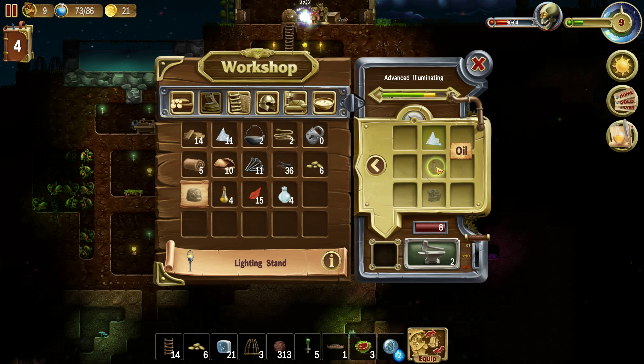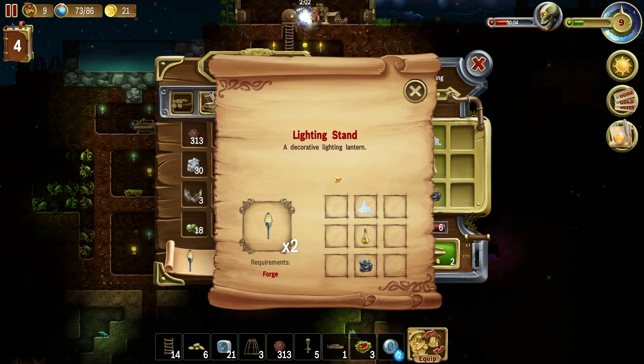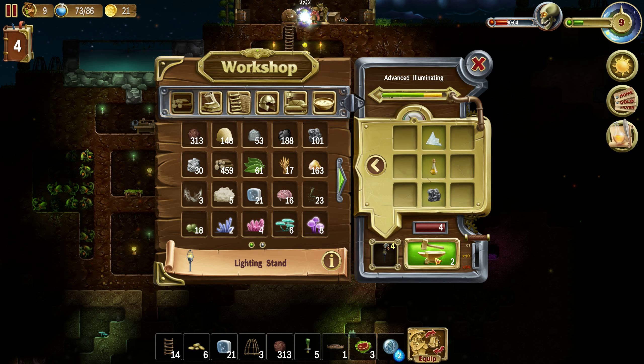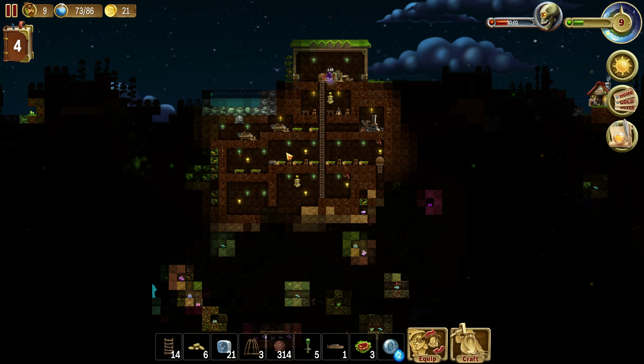Okay, let's see. We have glass, we have oil, and we have iron ore. This — decorative lightning lantern. Okay, let's make more of this. And that will probably finish, or maybe not.